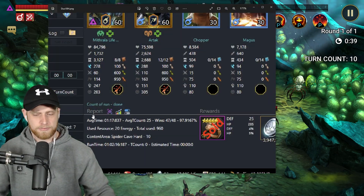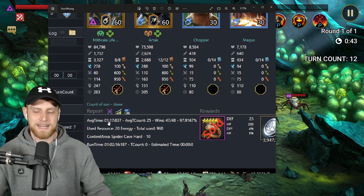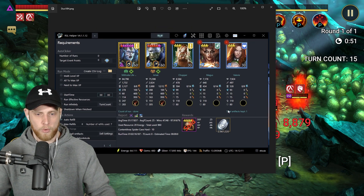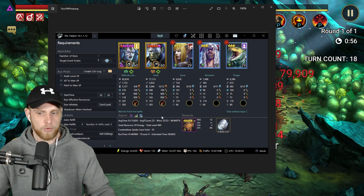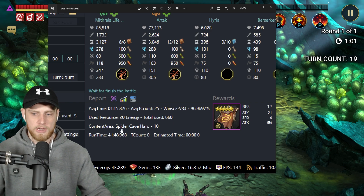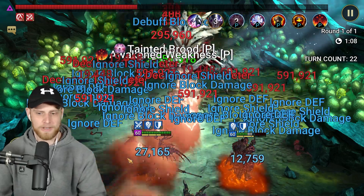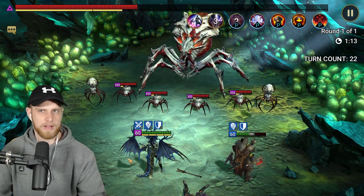As far as the actual consistency, so you guys know I've actually tested this — the first screenshot: 1 minute 17 average time, wins 47 out of 48, Spider's Cave Hard 10. Then the next group: 32 out of 33, 96–97% win rate, Spider Stage 10 Hard, 1 minute 15 average. The fastest I've seen is the thumbnail — I think it's probably like 45 or 50 seconds, because of how Soul Reap lands sometimes the runs are extremely fast.